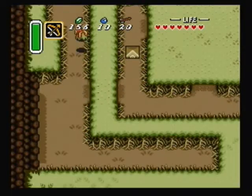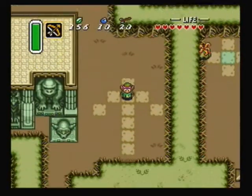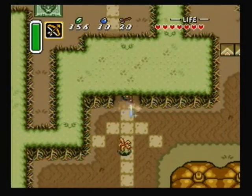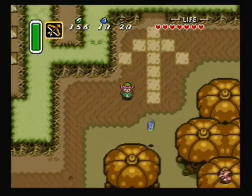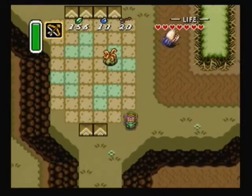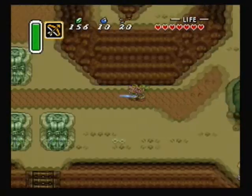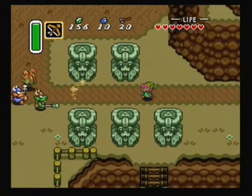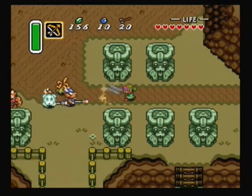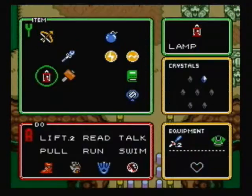The next dungeon is south of where your house would normally be in the light world. Your house is now a bomb shop in this world. You can buy 30 bombs for 100 rupees or later on you can buy a super bomb for 100 rupees. The super bomb doesn't go into your inventory though — it just kind of follows you around. To my knowledge it doesn't actually hurt enemies; it's just used to destroy a wall. We won't really be using that because we don't need anything from the wall it destroys.